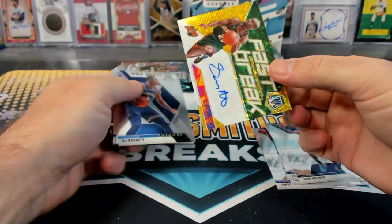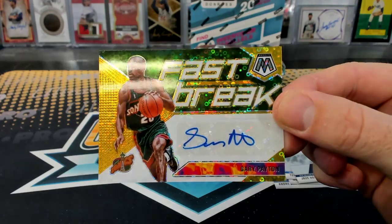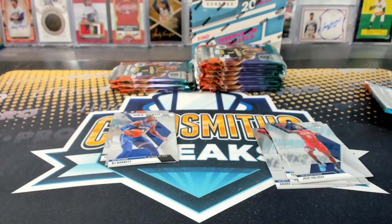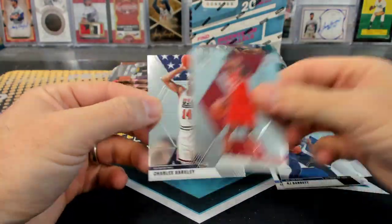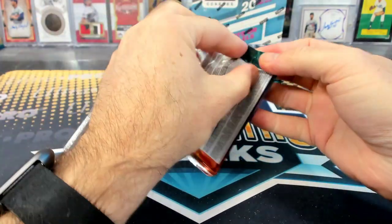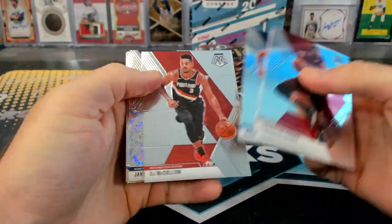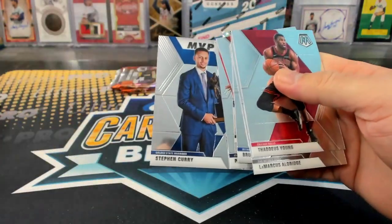Number to 10. A gold fast break Gary Payton autograph! Dang. That rules. The Glove. RJ Barrett NBA debut. I love that card. Jake Lehman. Kobe White rookie. Steph Curry MVPs again.